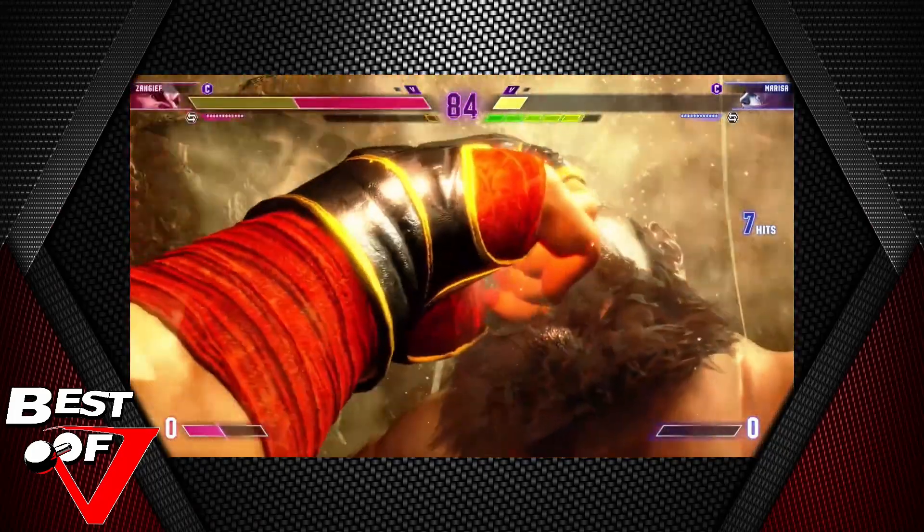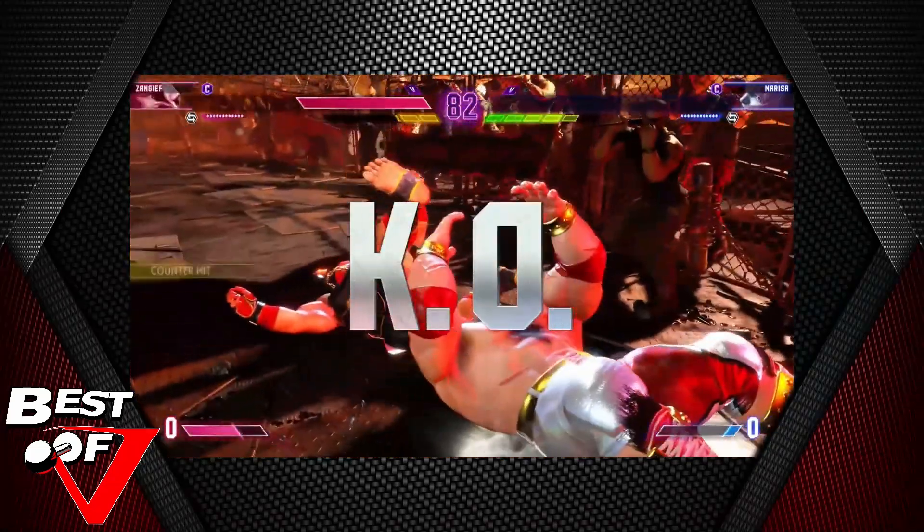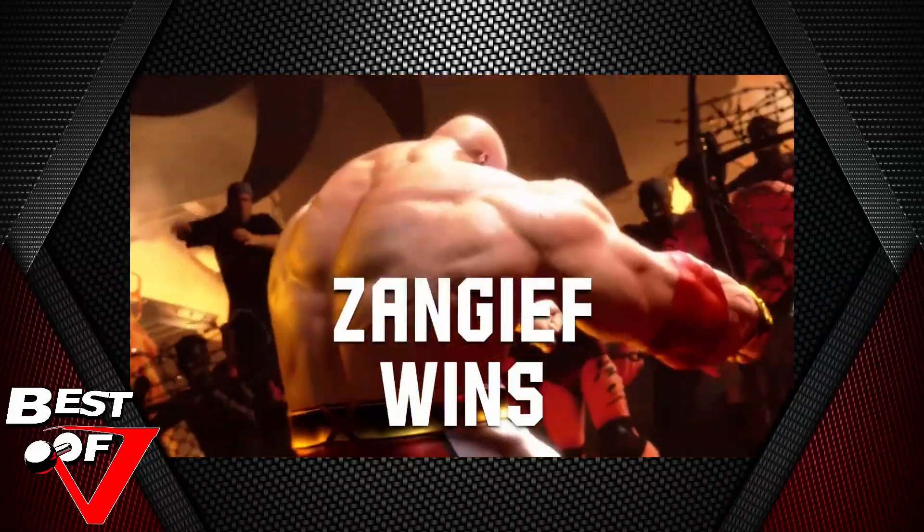Goes under, and here comes Marissa with her level three — this is a CA. And I think this is the first time we've seen this on full display where she puts a heart on your face. And then the Siberian — whatever it's called — he's got that parry back.